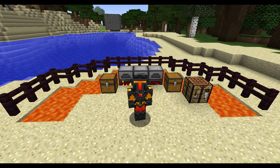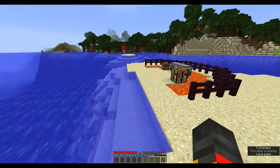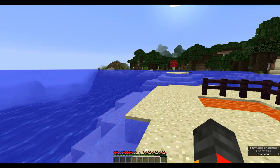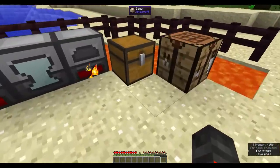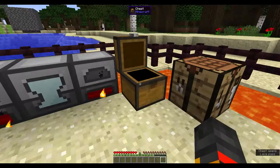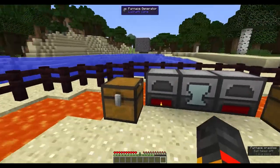Hello everyone, welcome back to another Minecraft mod tutorial video. In this video I'll be showing you how to get Iron Man's powers and suits. If you've seen the movies or read the comics, you know that Iron Man doesn't technically have abilities — he has abilities from his suits, and that's what this is for. First I'll show you how to get this injection, which is the suit sensor.